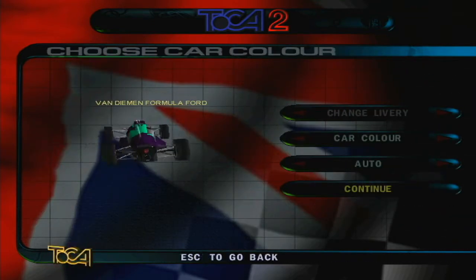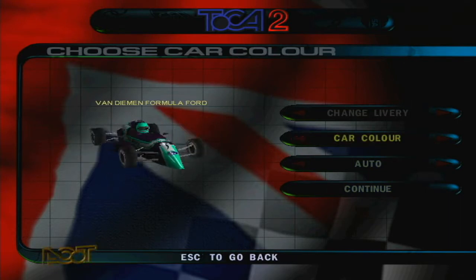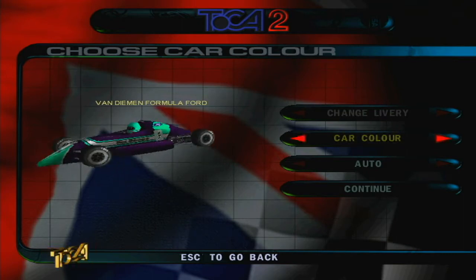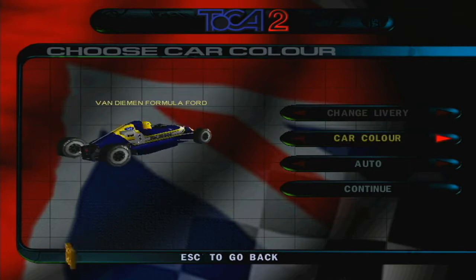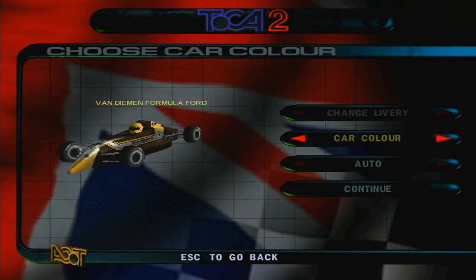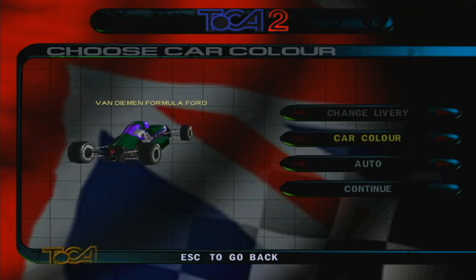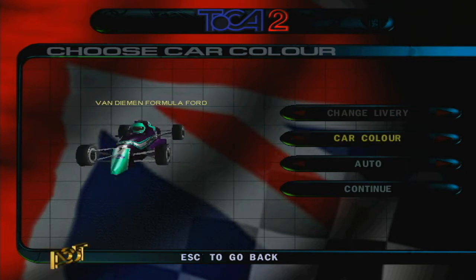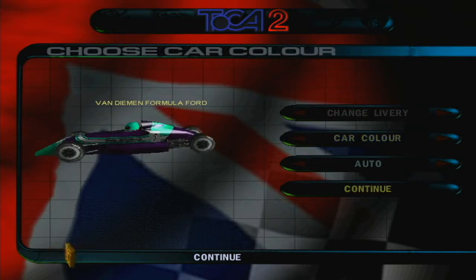Let's take a look at the Van Diemen Formula Ford — that's a car we've got three colors to choose from. I did take one for a test spin on one of the bonus tracks. Didn't go well. This is a loose bastard. You've got your blue and yellow — Sunoco colors. I'm leaning towards the purple and teal. You've got the shit brown and yellow, and then the green and purple, which is just such a weird combination — upsetting to the eyes. I'm going to go with the purple and teal, or maybe it's more of a light green, who knows.